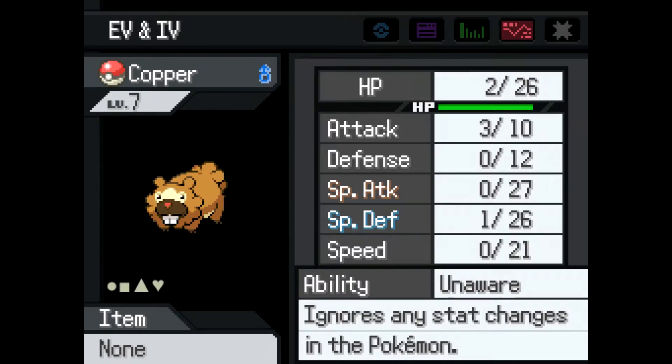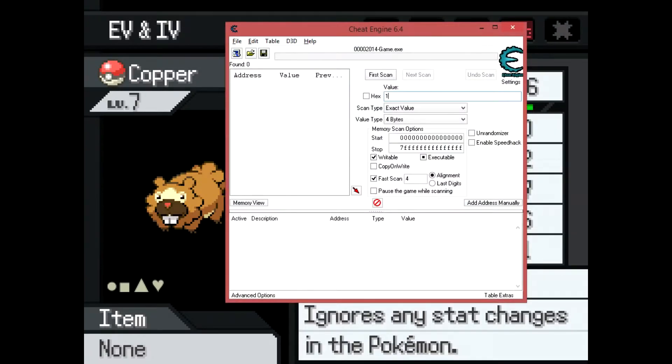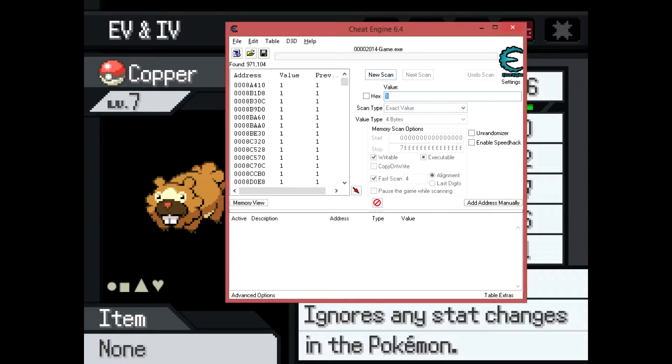I'll need to be able to find this on Cheat Engine. So first, I'll type in 1 and do first scan. Then I'll go through and change my Eevee values. I'll then look for it again on Cheat Engine and narrow down my search as I do so.